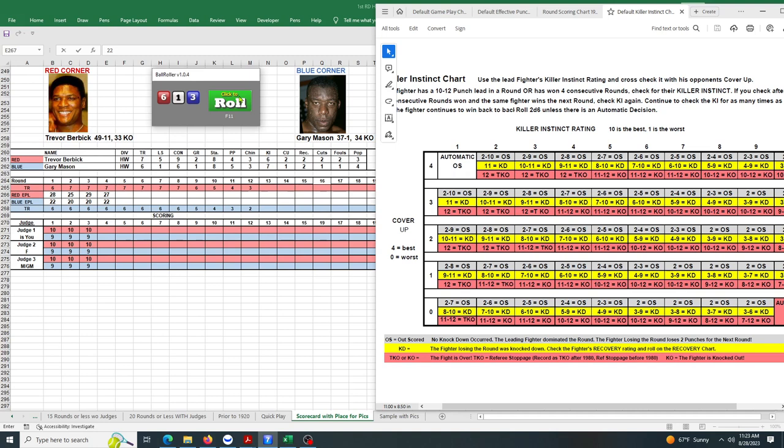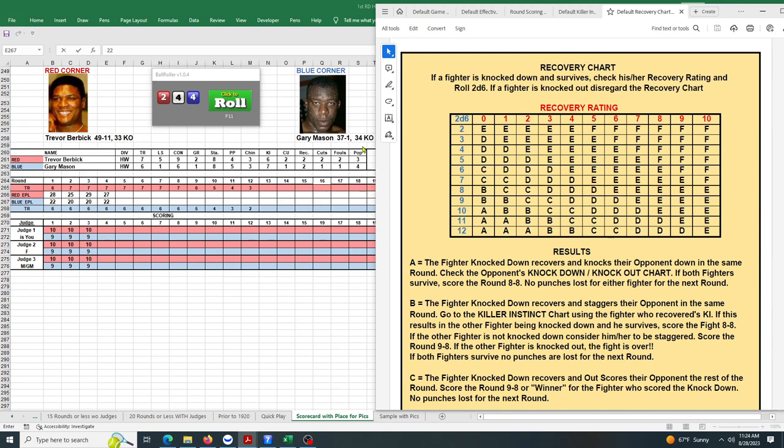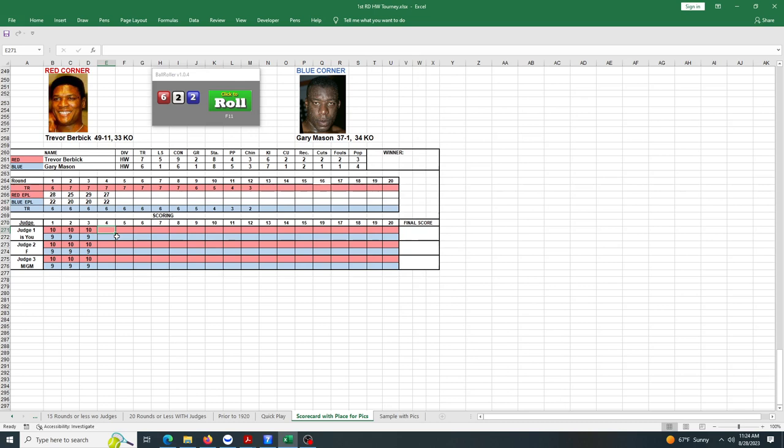The fighter losing the round was knocked down. We check Mason's recovery rating — it's a 2. We roll 2d6 and get an 8 — that's a C result. The fighter recovers from the knockdown and outscores their opponent the rest of the round, making it a 9-8 round for the fighter who scored the knockdown. No punches lost for the next round. So Mason comes back after being knocked down and puts the attack on Burbick, making it 9-8 instead of 10-8.